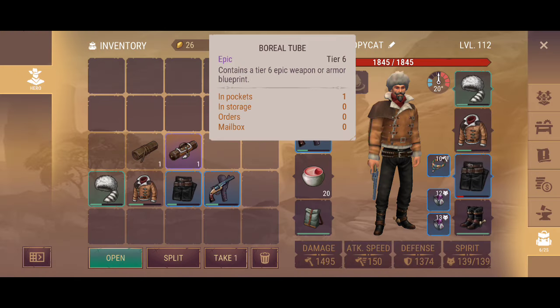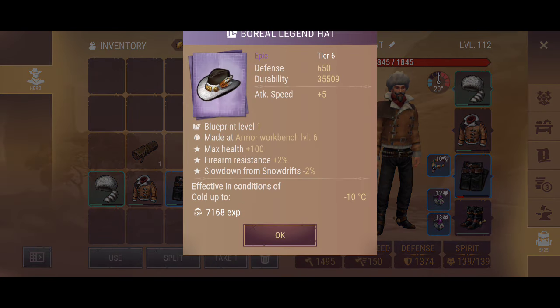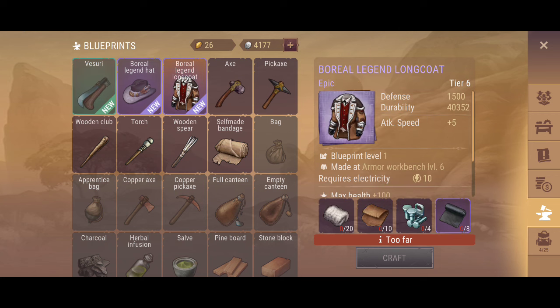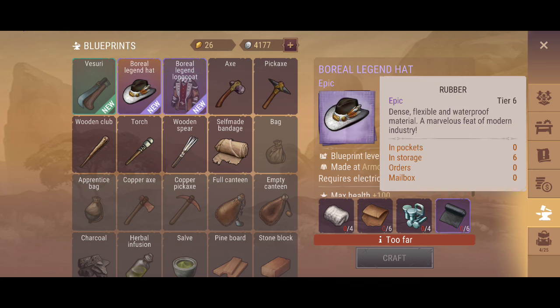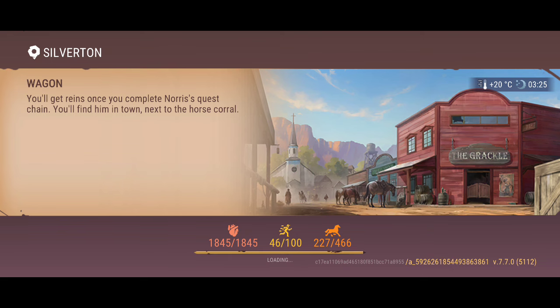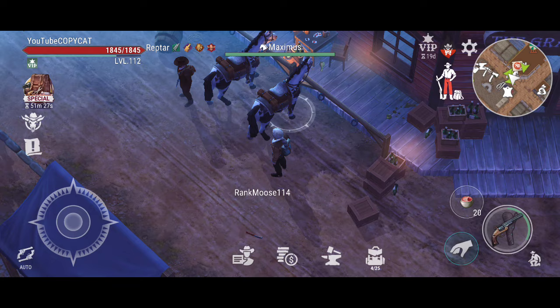I'm looking forward to trying that out. And we got a special hat as well — these are the newest items, guys. Now this one right here is actually a special robber, and that's not just so easy to get. But you can actually buy that at the merchandise area. In this popular area, you can buy these items. These are actually items for the special tube.